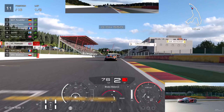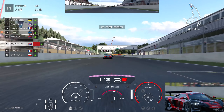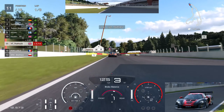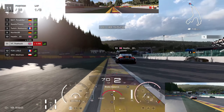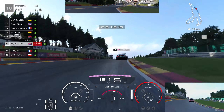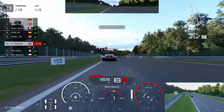Into the last fast left-hander he gets a little bit of understeer on the front end and can't carry as much speed through. I go to the middle of the track so he can't really go down the inside. Into the final corner just holding it steady on the throttle — and we've managed to hold off one of Gran Turismo's fastest drivers. That was a really nice drive. Great credit to hosetti as well for the clean racing throughout that battle.